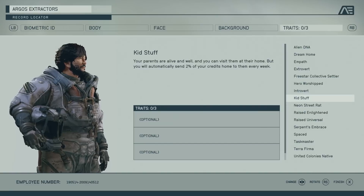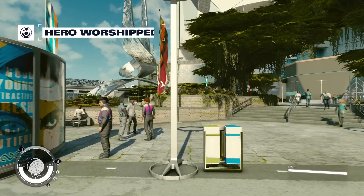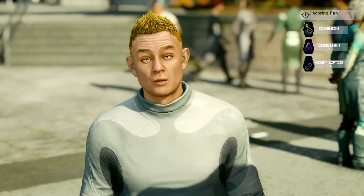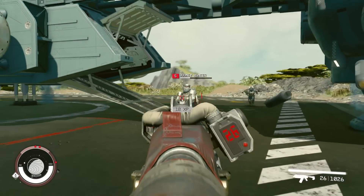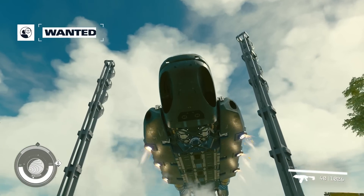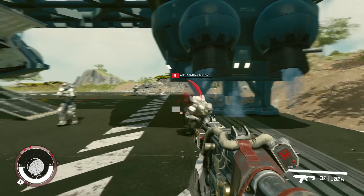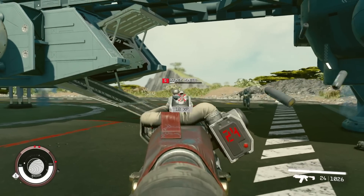Traits are picked up at the character creator and usually give you a buff while providing something that offsets it. One example is the Wanted trait, which gives you a damage buff when your health is low, but mercenaries and bounty hunters will be hunting you across the galaxy — randomly showing up and forcing you into combat. This might offset the buff with annoyance, but it could be just what your character needs: more meat for the grinder to improve your skills and more weapons delivered to your door.